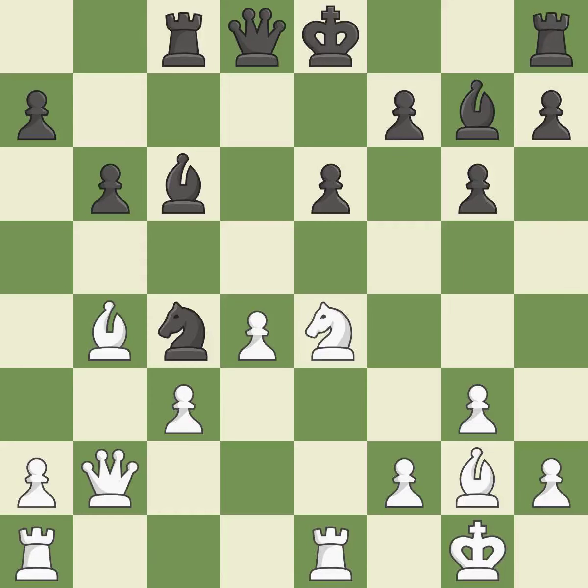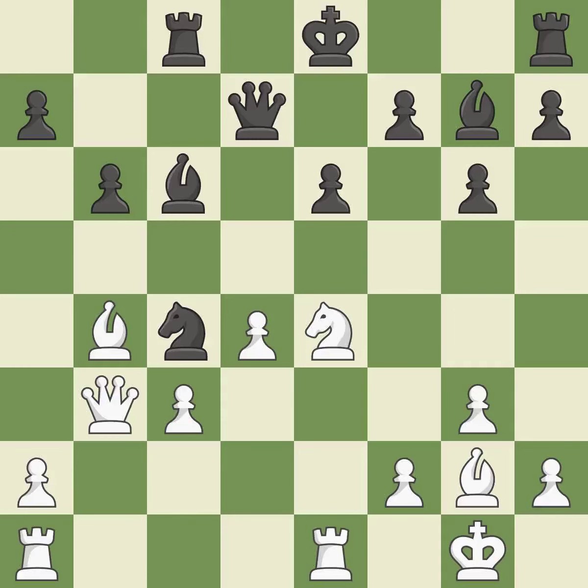When the queen retreats, this attack wins a tempo — it is ideal. This attacks a knight and gains a tempo when the knight retreats — it is ideal. This leads to losing a pawn. Only one move worked there, and this wasn't it. This misses an opportunity to kick a bishop — it is a blunder. While not a mistake, that is also not the wisest course of action. That's good. This ignores a better way to defend a knight that was under attack.